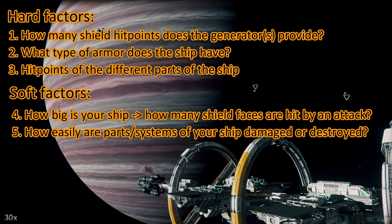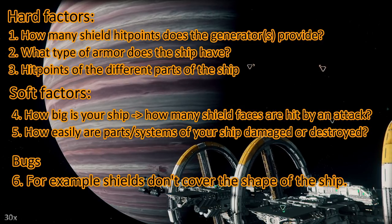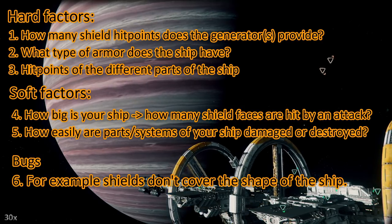How easily are certain parts of your ship getting destroyed? For instance, some ships are prone to losing wing guns or wings. And then we have bugs — right now there's a bug where the shields don't cover the whole shape of the ship, especially when the shape is elongated.